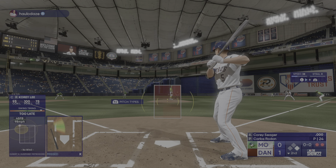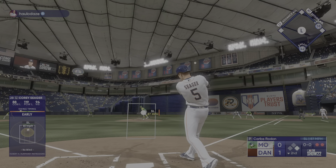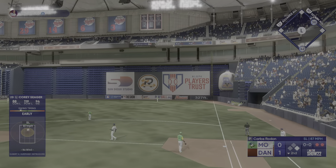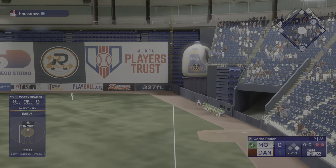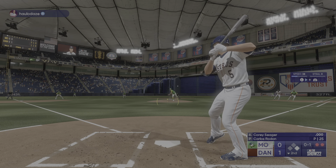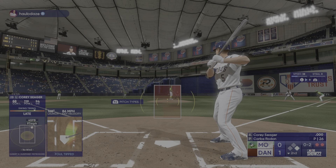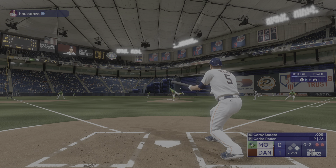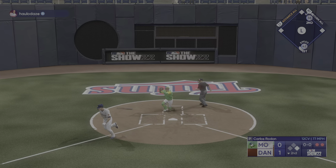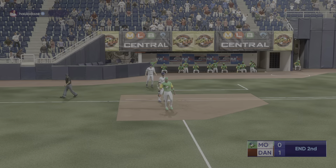Here's Corey Seager to hit — big-time power. Swings and blasts one down the line — it's gone if it's fair! Body hooks foul. Clearly hoped he could get a swing and miss on that breaking ball, but doesn't fool the hitter. Just couldn't keep it fair. Next offering fouled back. Here's the pitch — run around the goal but the attempt misses, and the inning is over.